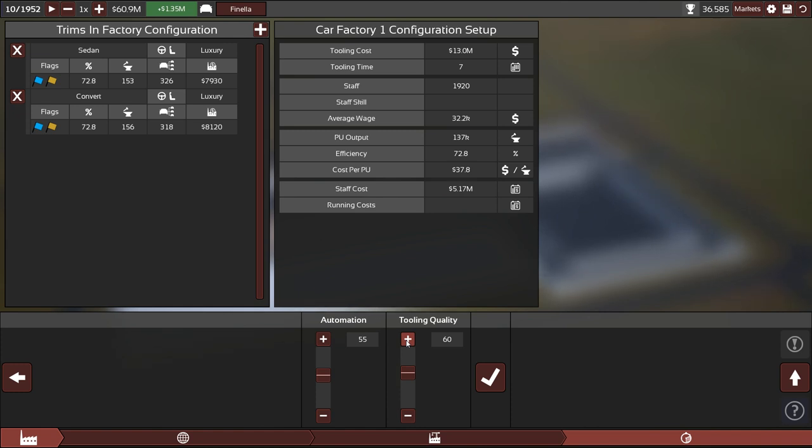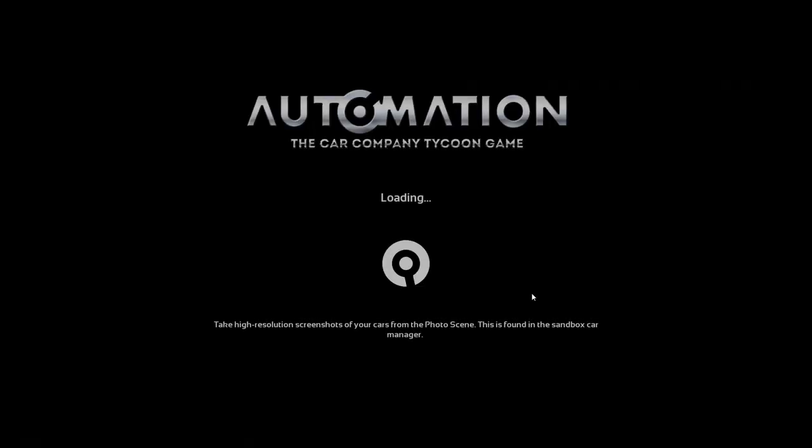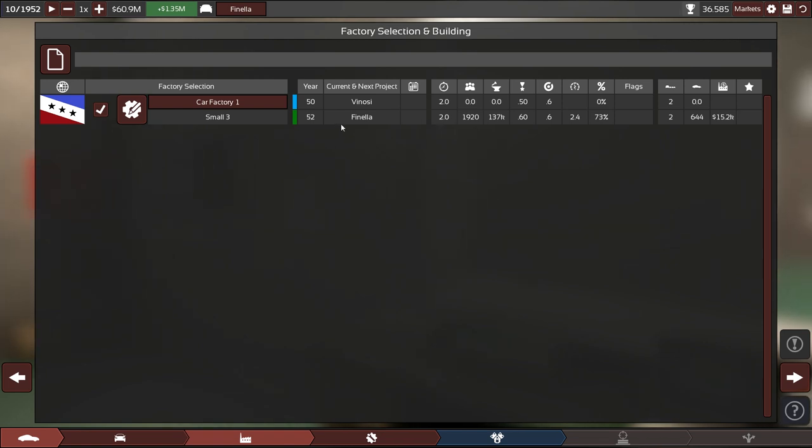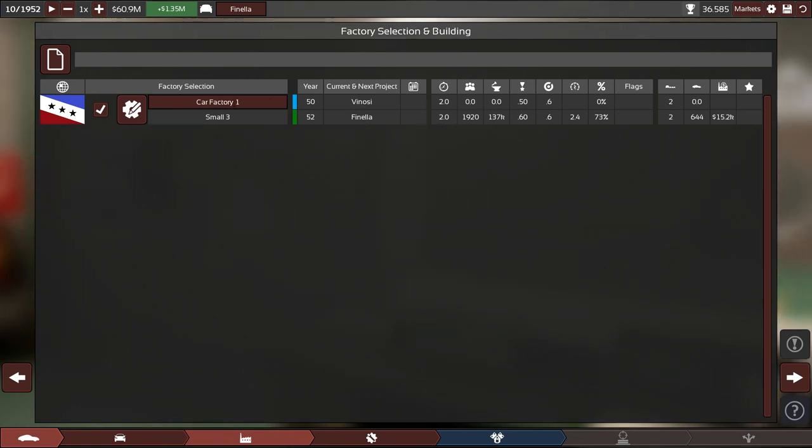It should give us more potential sales in premium, but it's not really that relevant — it's more a good habit. In this version it's not implemented yet, but in the Light Campaign before it, your build quality will give bonuses to reputation and prestige, and that will cost you dearly in tooling quality if you want to go there. Let's sign off this factory — seven months of retooling.